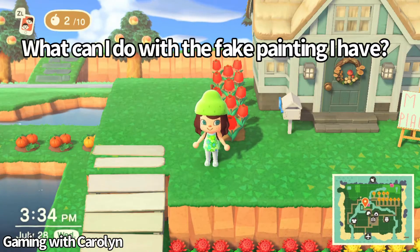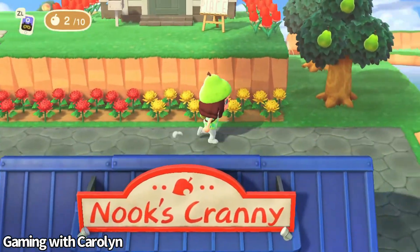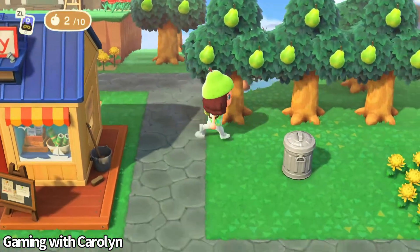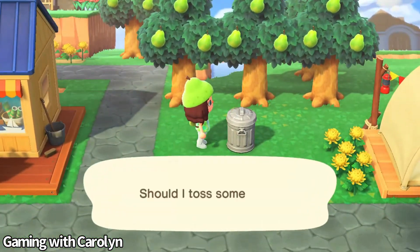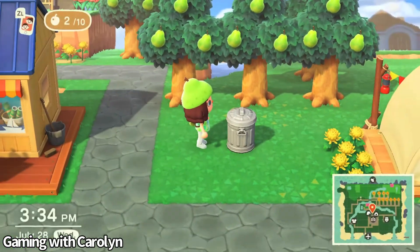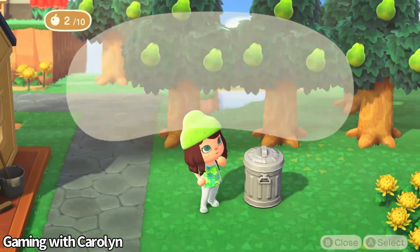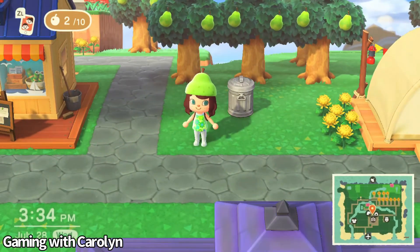What can you do with a fake painting that you accidentally bought? Well, you cannot sell it at Nook's Cranny. But you can toss it away in a trash can — when you check back, you can see that there's nothing left. Or, you can also hang it in your house.